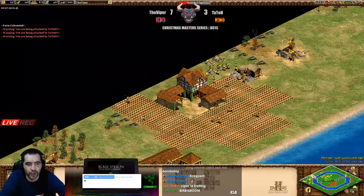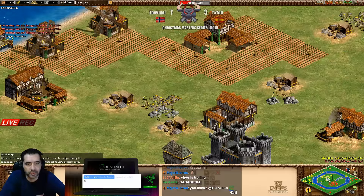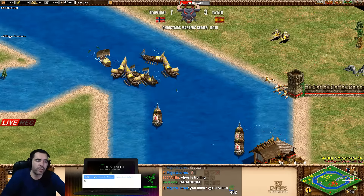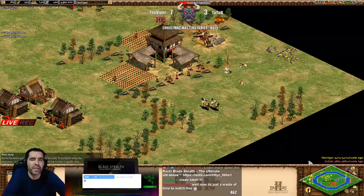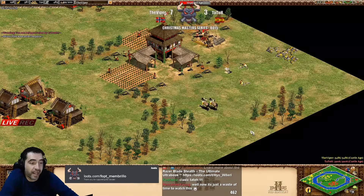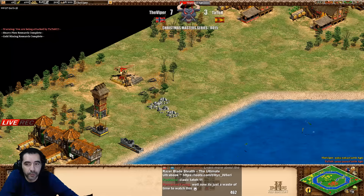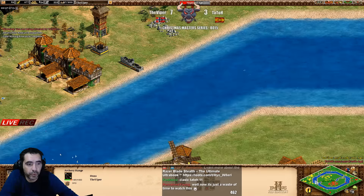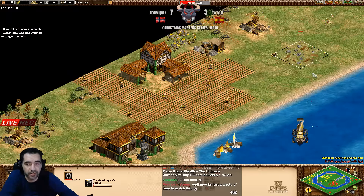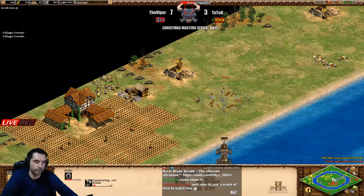One, two - this is the third town center. He's on the way to Imperial. When you think the game is so ahead you can get overconfident, and that is what I think happened to the Viper - he was overconfident and that's why he lost those units.